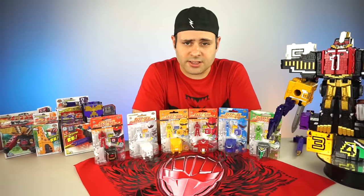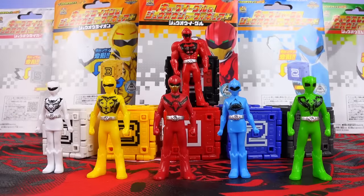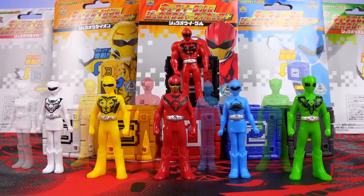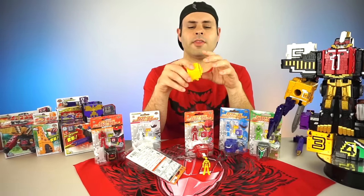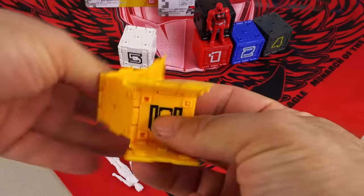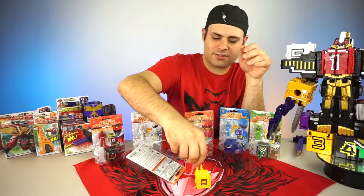And for those of you guys that really like those little tiny figures that came with the Morpher, here they are again, but painted. If you buy them individually, these all came from Hobby Link Japan. The exact same figure that I already reviewed in the Morpher video, but the chest is painted now. And the visor. Chest and visor — so they've got a little bit more detail. Love the little figures. And then they come with these cute little cubes, which you can actually take apart and then just fold them up. Now there's a cube. These things are fun. There are those.